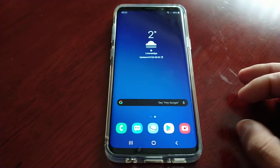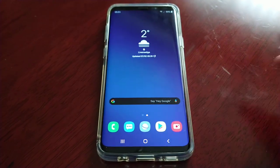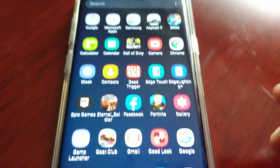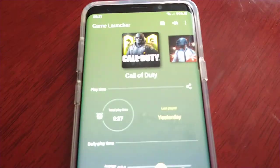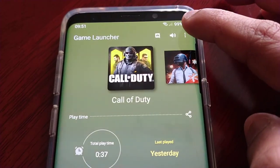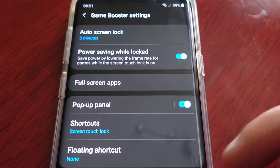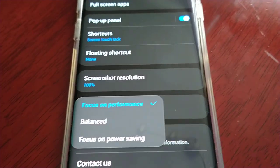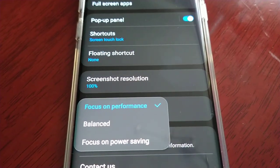I'm going to show you two things to do if you want the best performance for gaming. First, go into the Game Launcher, then select Game Performance, and make sure 'Focus on Performance' is selected.